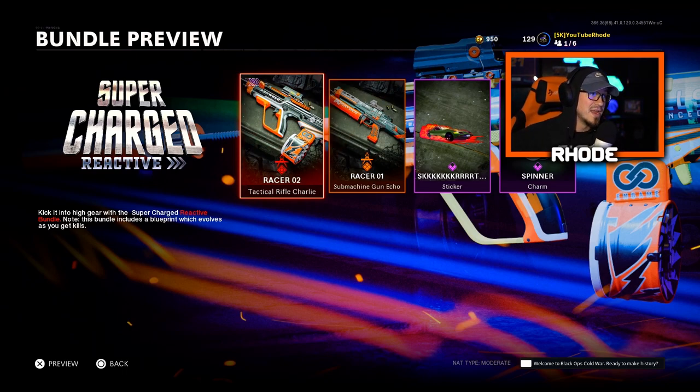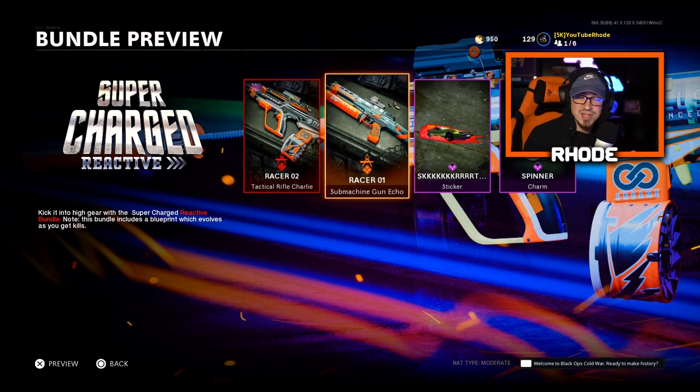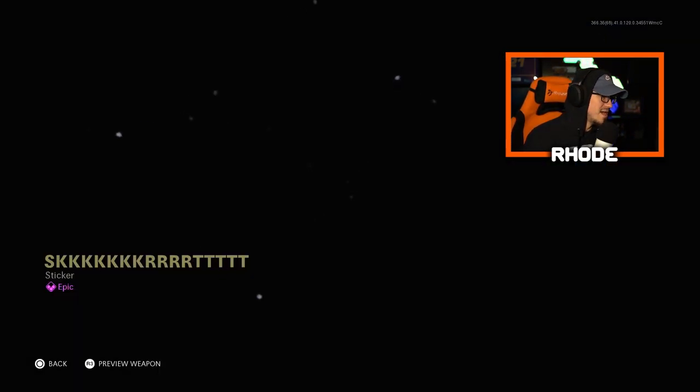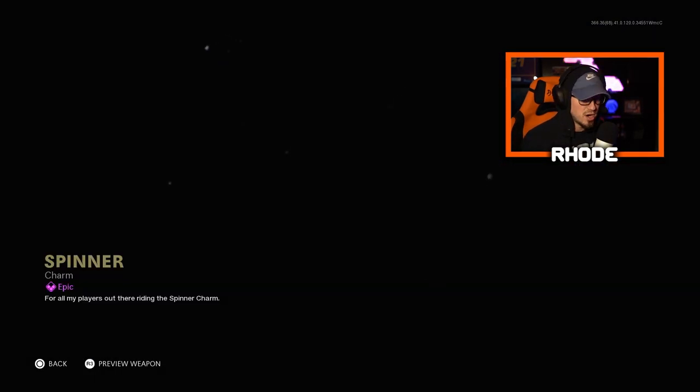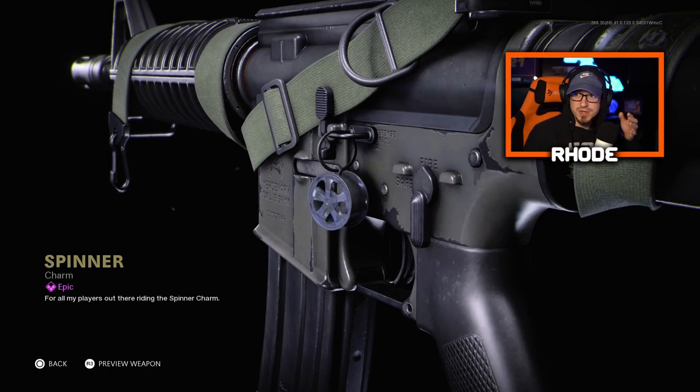Anyway, they dropped the Supercharged Reactive Bundle here in Cold War. It has the Racer 2, which is the AUG reactive variant, and a legendary variant called the Racer 1 for the Bullfrog. They also have the Skirt sticker and the Spinner charm for your weapon — the spinners, remember those back in the day? Pretty funny stuff.